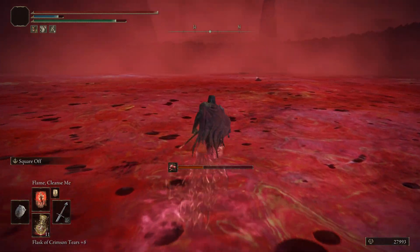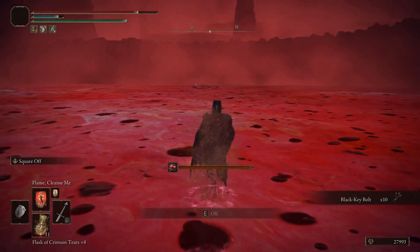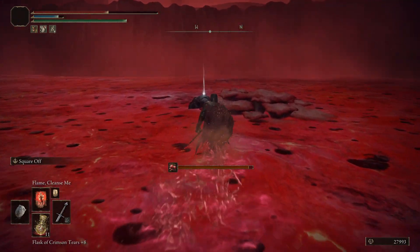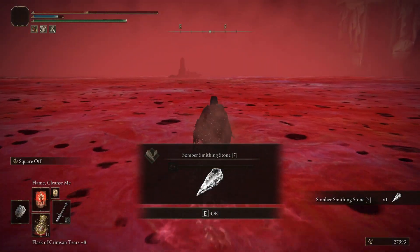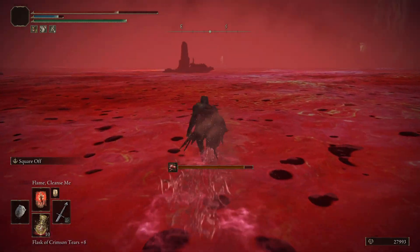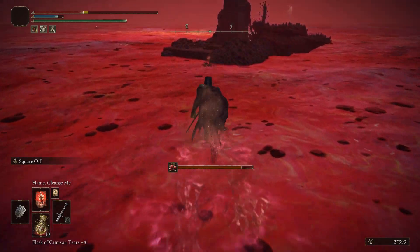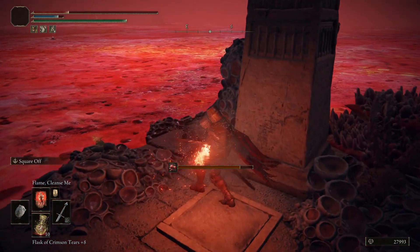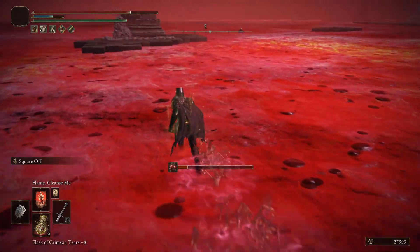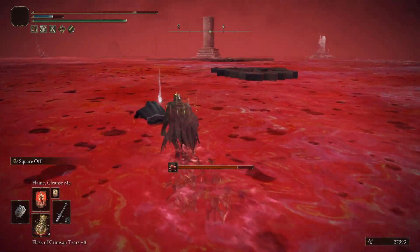Going off to the right, you get a few items — 10 bolts for a crossbow and a Somber Smithing Stone 7. If that's worth it, you can take the little detour to the right; if not, you can ignore it and head left to continue making progress through this area. For the most part, that's just what this is — heading from platform to platform, keeping our health above zero, and pushing forward.